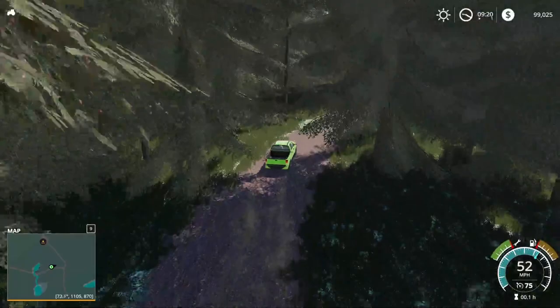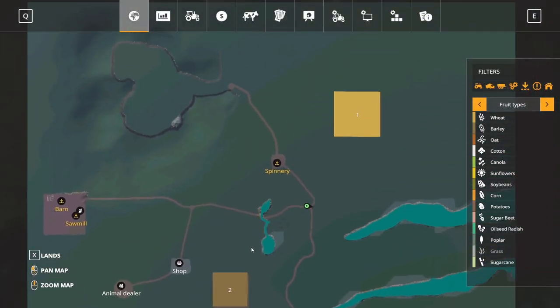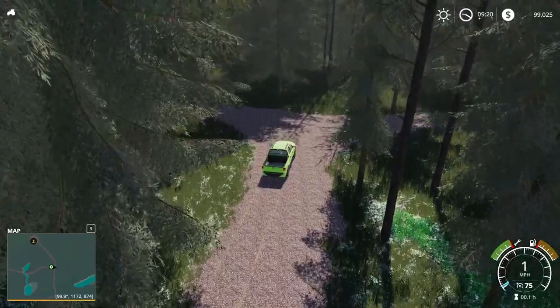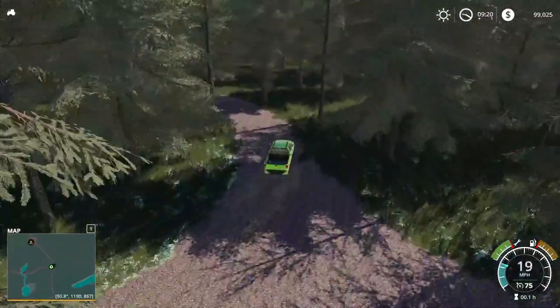We don't want to get lost in the trees here. Right here we're at a fork — we'll go left first and go take a look at the fields. We'll head left and go take a look at the spinnery and then kind of take a look at that top section there past the spinnery.